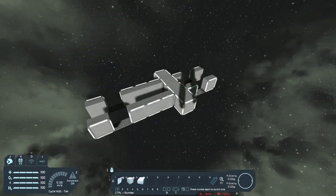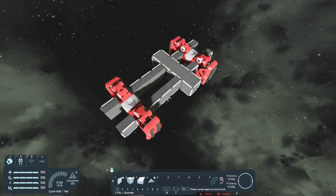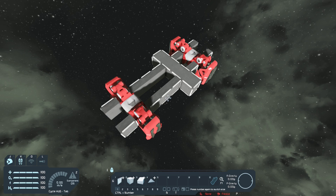I've built the frame of the car. Now I'm going to go ahead and place the suspension wheels. I finished placing the suspension wheels and removed the wheels just to make it easier to build the body. I'll add the wheels on later, but before I build the body I'm going to start adding in the components.